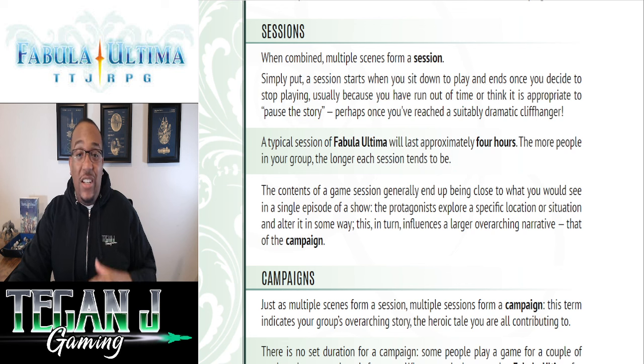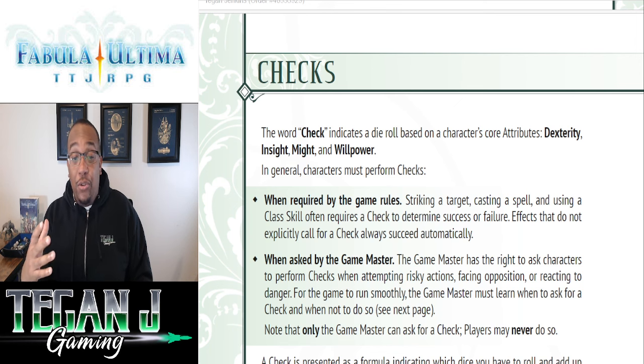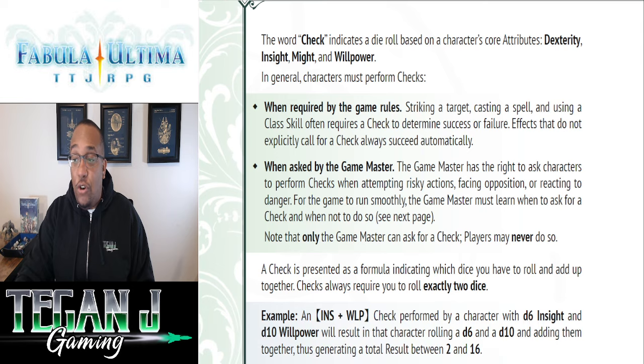This also gives some information for sessions and campaigns, but if you're used to running RPGs you can skip that. Let's get into the meat of the system: how to make checks. Checks always require two dice — always a mixture of two attributes, and sometimes even the same attribute twice, like a Might and Might check. Each attribute has a die associated with it, anywhere from a D6 to a D10 for a starting character.